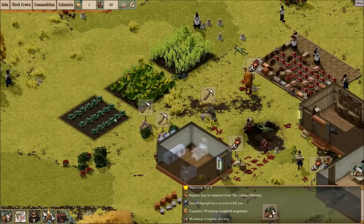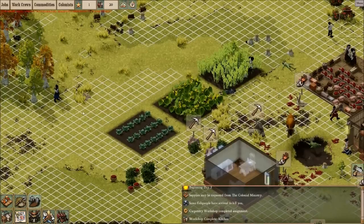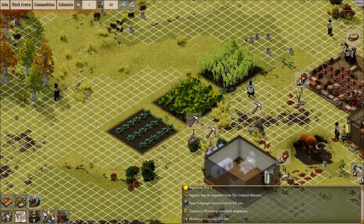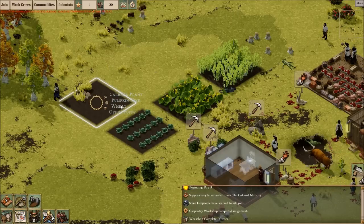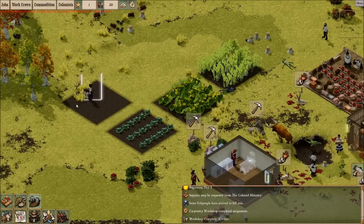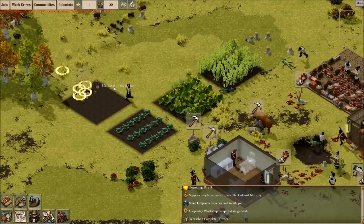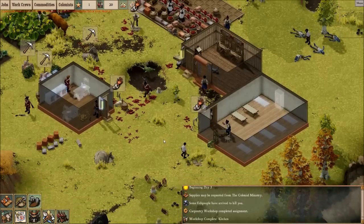Mine surface guns. Let's get another farm going. There we go - more wheat. A little terrain work there. Alright, how's everyone doing?